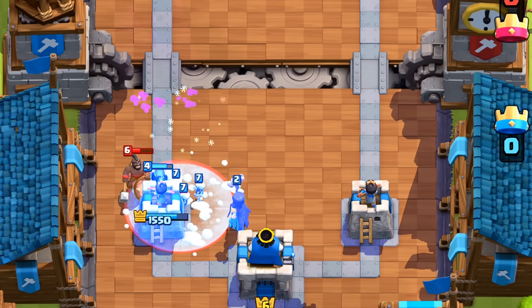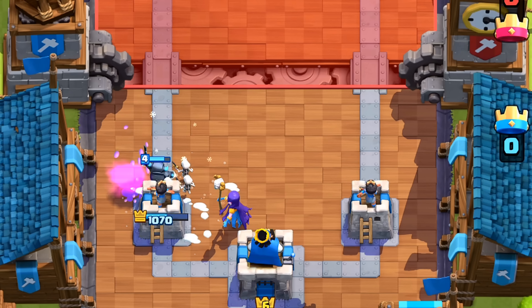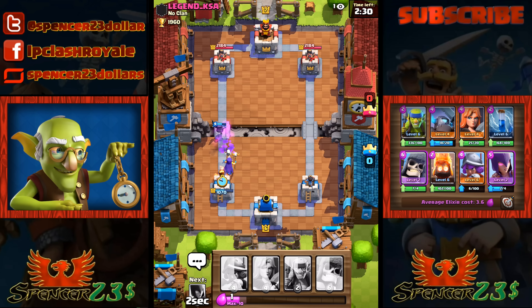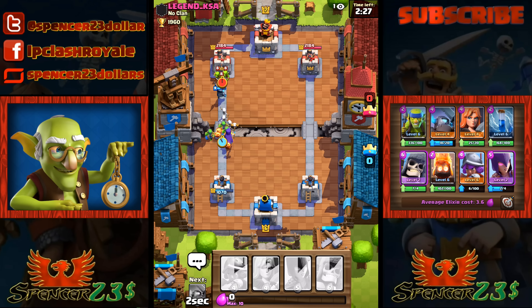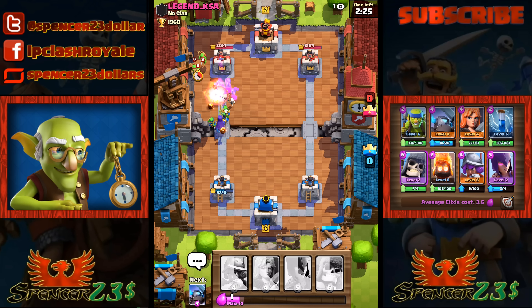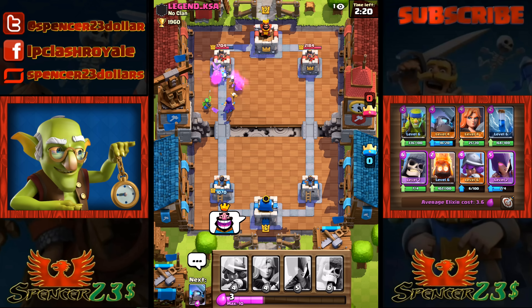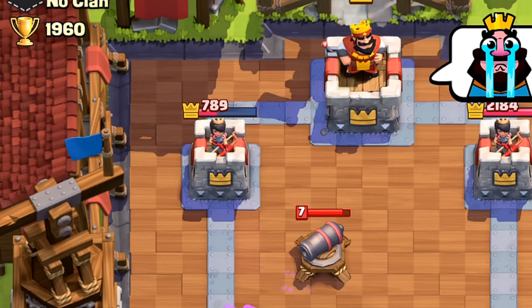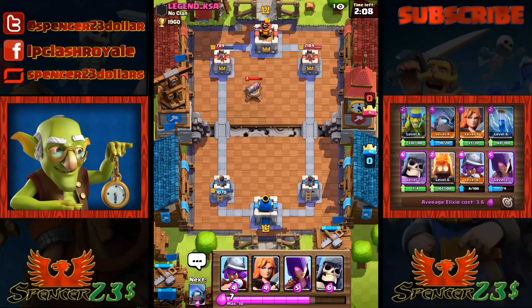Let's do this again - Doc Dollars deck part two. Hopefully we can get our Giant Skeleton working hard this time, try and get a three crown. Up against Legend KSA from no clan. Thumbs up, good luck - wait, what the hell? He's frozen me! I don't believe it - he almost got me then.